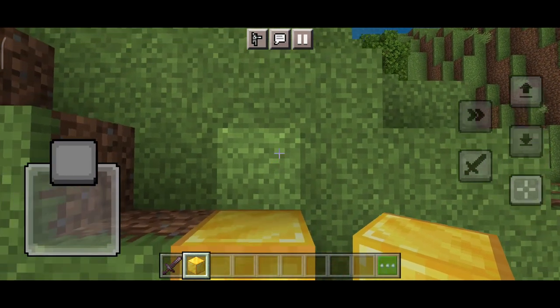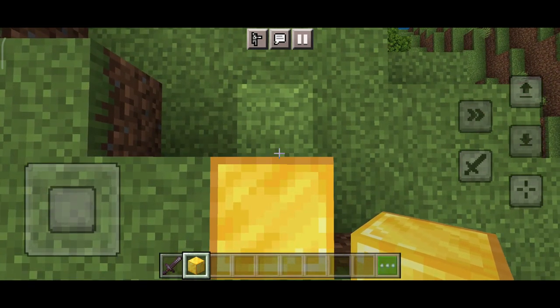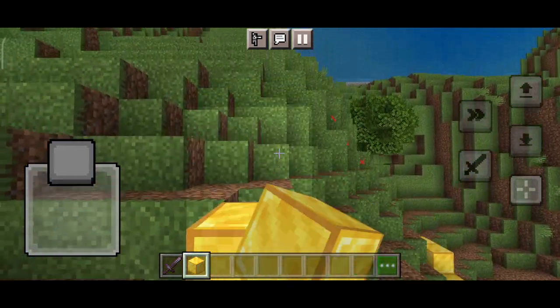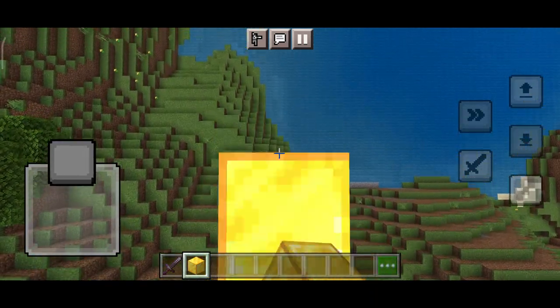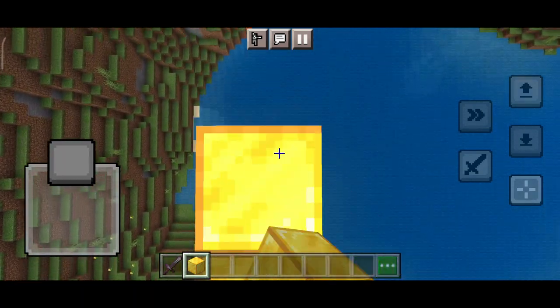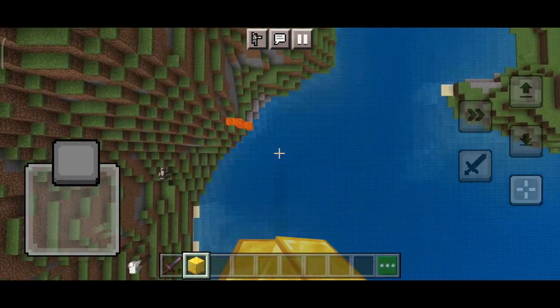So guys, what you need to do here — the block you need to place. To place, which is Aim-to-place. You need to stop in the place, then press the place button. Now the bridge — it is easy. It is easy to the last.